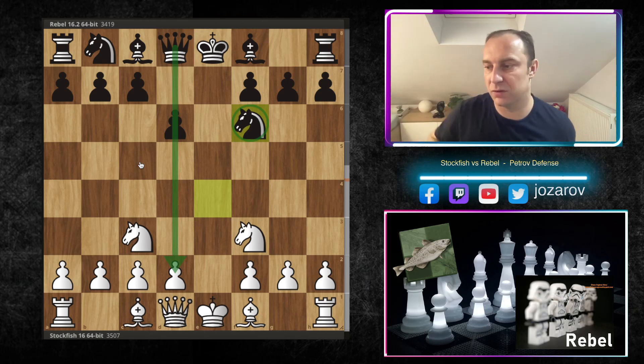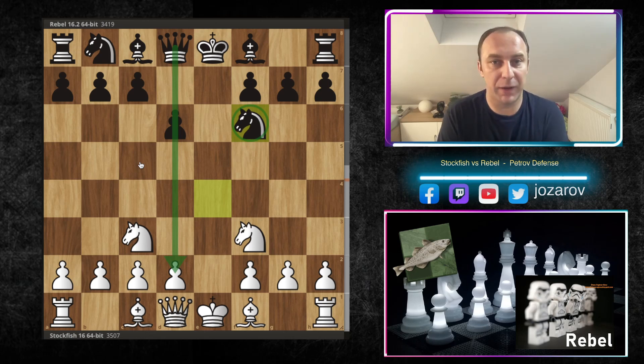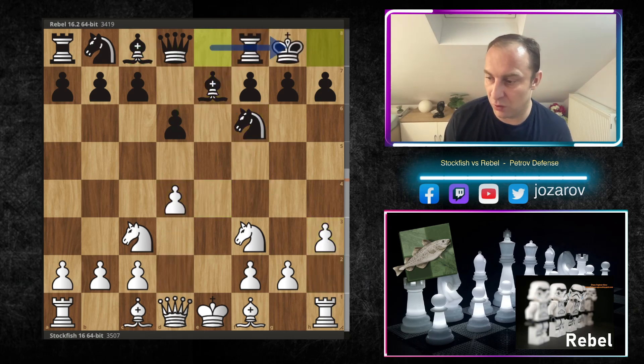With the symmetrical structure, it's not easy to create attacking chances for either side. As I said in the beginning, black is trying to play the Petrov if they want equality in an early stage. So we have d4, Be7, h3 — preventing Bg4 — and castling.